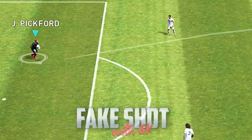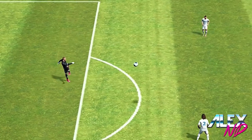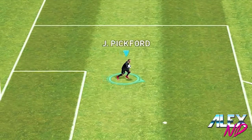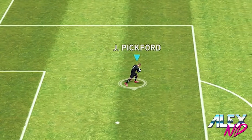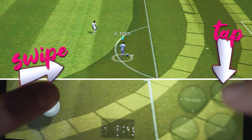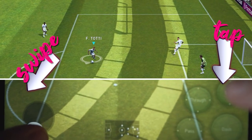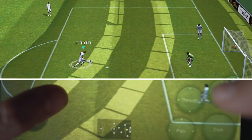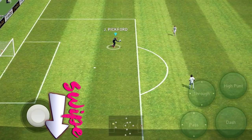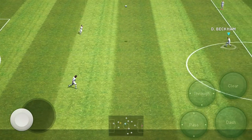The third skill move is a fake shot with the goalkeeper. You can do this when you're about to clear the ball — the goalkeeper does something special, wasting a little time. If you've seen my fake shot tutorial you're probably familiar with the mechanic. When you have the ball, press for the clearance and then perform a fake shot by swiping down, just as you normally would.